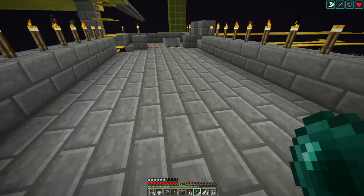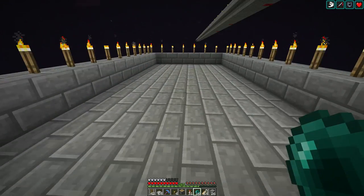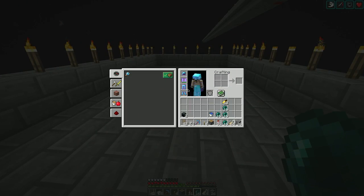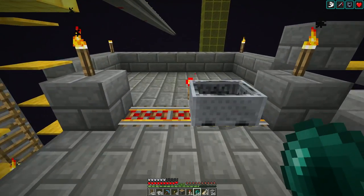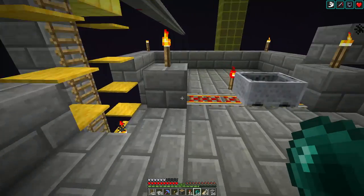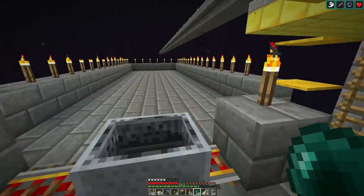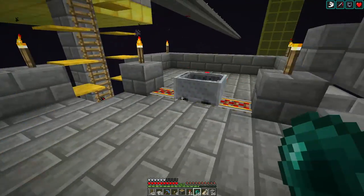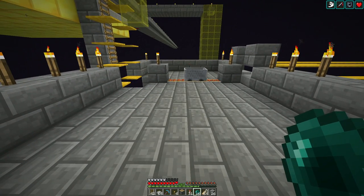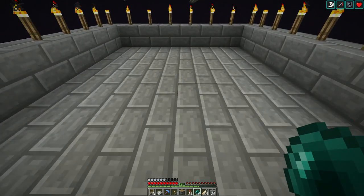My plan: throw Enderpearls until I get an Endermite and run around. The Endermite shouldn't be able to do too much damage to me because I have decent armor on. Then rename him, run over here, have him follow me, get over here so that he runs alongside the cart and hopefully just gets picked up. That's the plan — let's see how it goes.